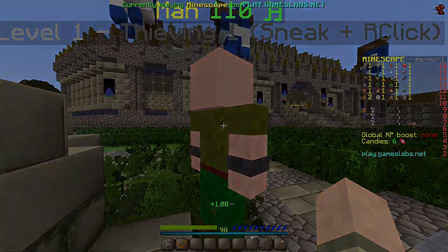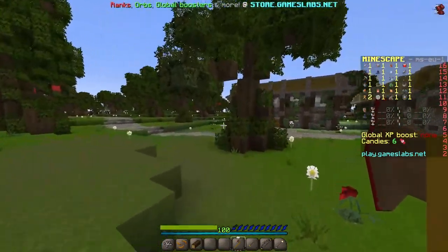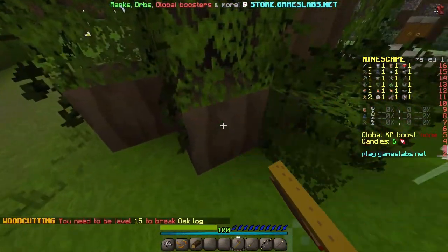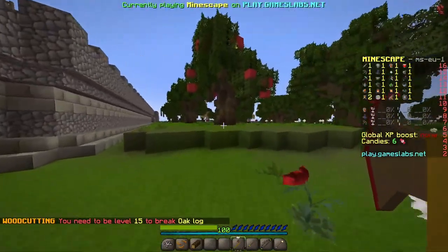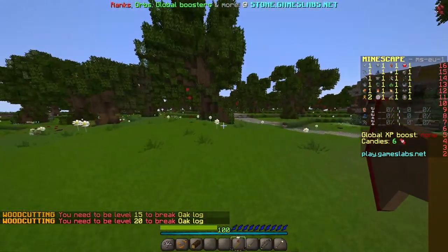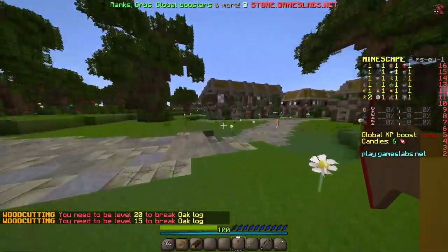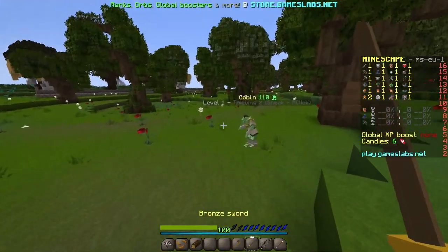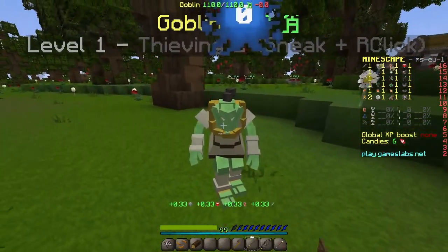I've just come behind Lumbridge Castle and we're going to do some woodcutting — as always when you start a RuneScape world. I need level 15 for an oak tree, so I need to find normal trees to cut down. This one is oak as well. We gotta mess up a goblin too — it'd be rude not to if we come here and don't fight one!